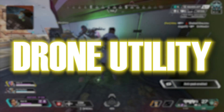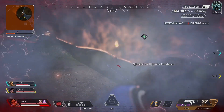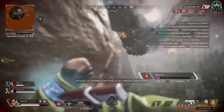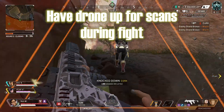The first thing we're going to cover is the basic utilities that his drone provides. One of the best things about Crypto, something you should be abusing to help you climb in ranked, is the fact that Crypto's drone scan actually counts as a kill assist. Whenever you get in a fight, throw your drone out to get quick scans on the enemy for you and your squad, and potential kill points from the scans as well.